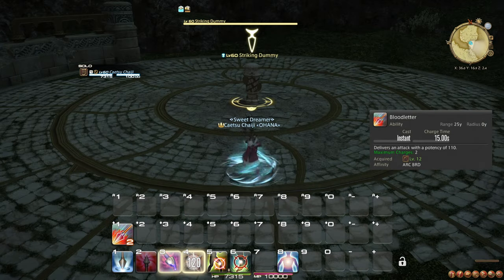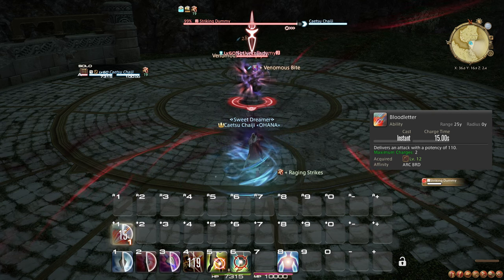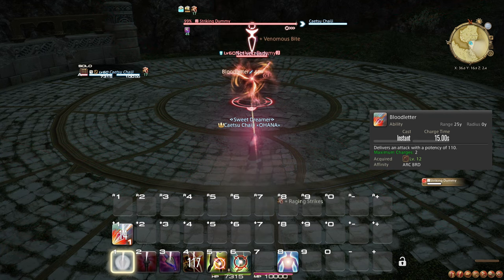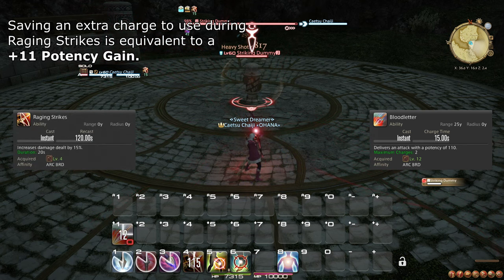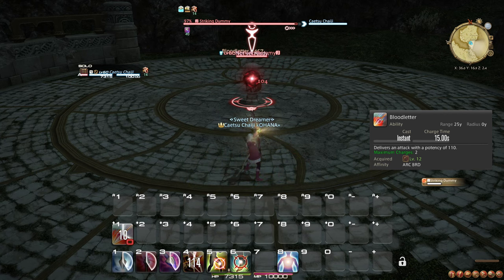At level 12, you learn the ability Bloodletter, which is an attack that holds two charges with one charging every 15 seconds. You should weave this ability between your weapon skills whenever you have a charge. You can gain a little bit of extra damage by saving a charge when Raging Strikes is about to be ready. You should, however, always make sure to have the cooldown ticking by not sitting on both charges.